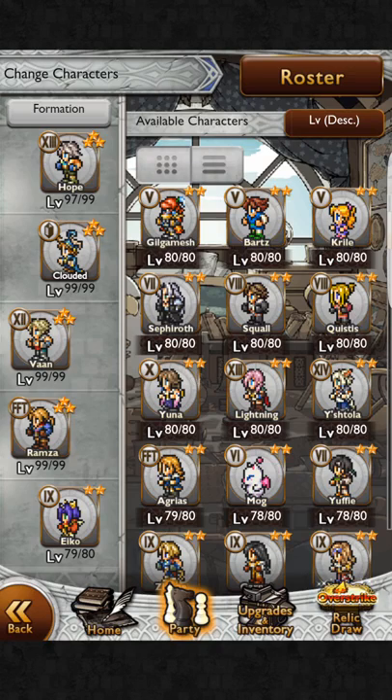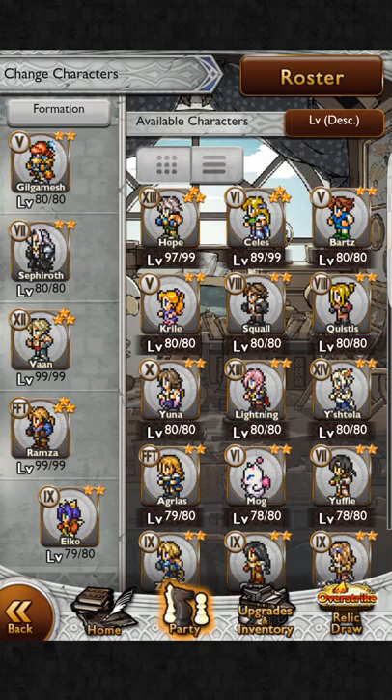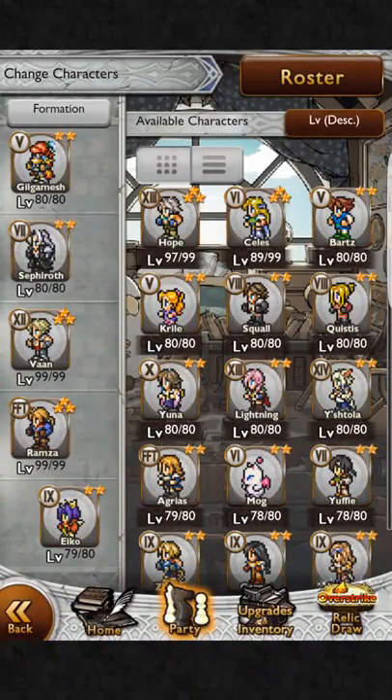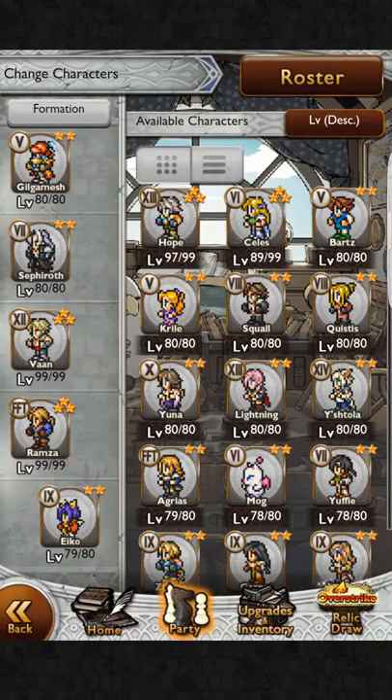You want to think about party composition. Usually the way I go for a physical team is three melee characters — I have Gilgamesh, Sephiroth, and Vaughn. Vaughn is a support role; Ramza is a support role but he also buffs the party. So I have a buffer/supporter and a debuffer/supporter. Then I have a healer — she has healing abilities and is a very good healer. That's how you want to think about building a physical party.